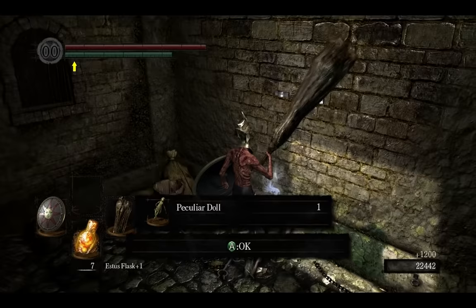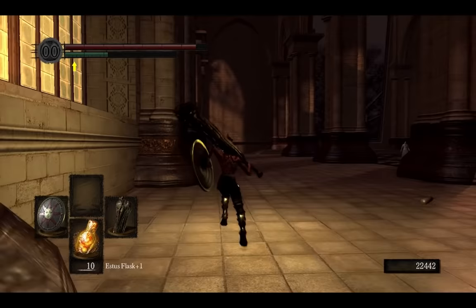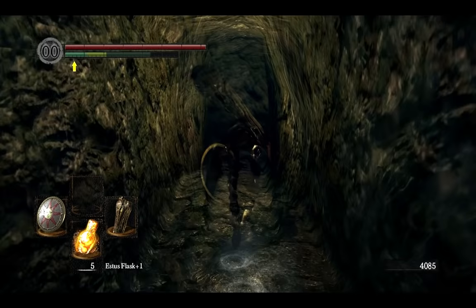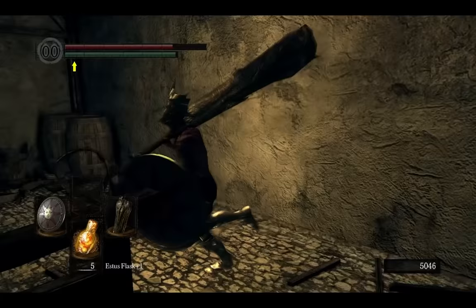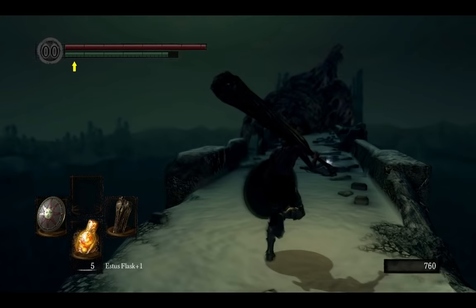After that, go back to your cell and grab a Peculiar Doll because you will need it in a moment. Now you can go back to Anor Londo, lower the staircase elevator and go into the church with the big painting to enter the Painted World of Ariamis. But before you do it, grab the Black Iron Great Shield which is right before the painting on the left. In the painted world, grab the Annex Key from the well and take the path I'm showing to get Velka's Rapier.